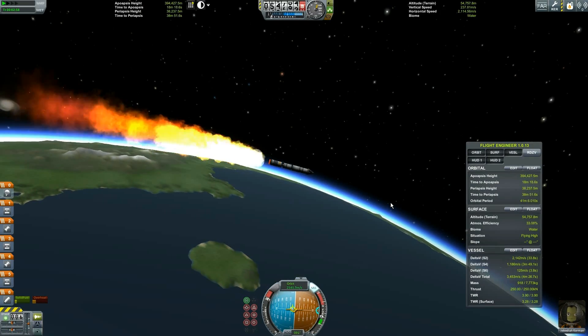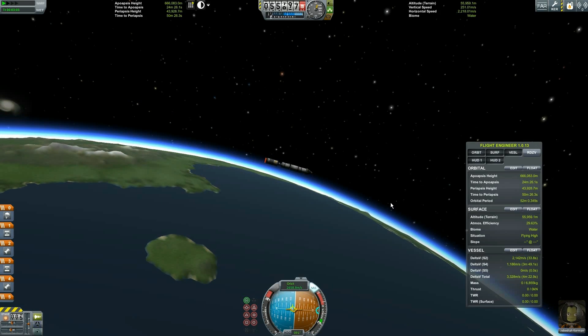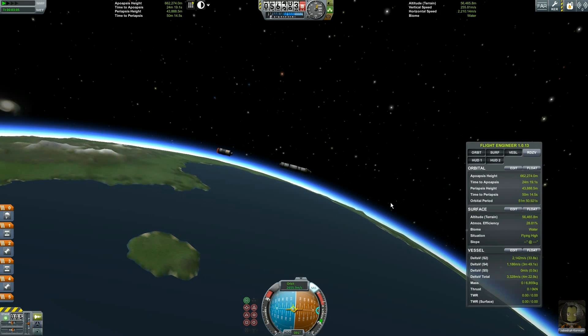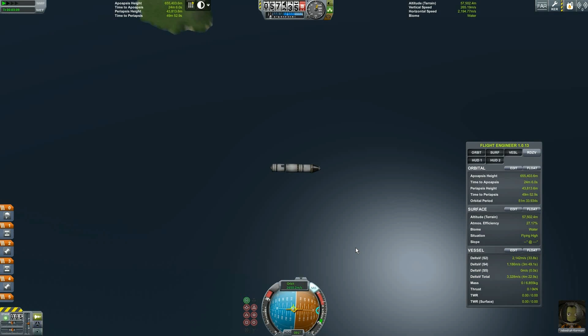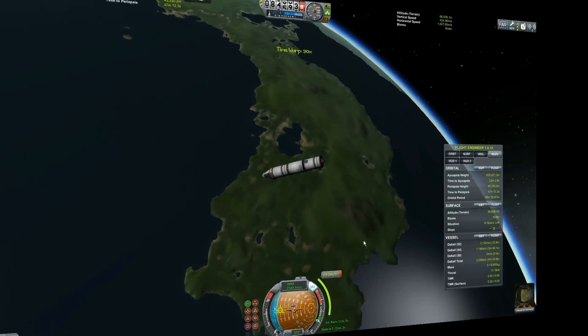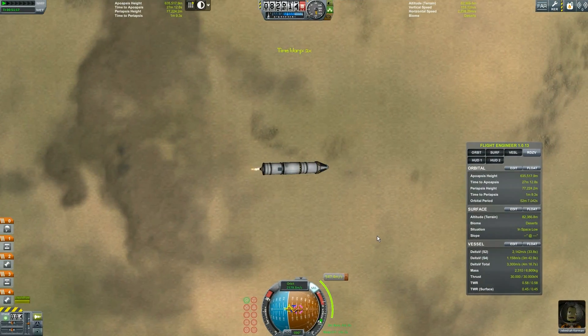Now, we said I should launch into low Kerbal orbit. But really, what is it — 400 by 70 is lowish Kerbal orbit. So I fast forward out to my apoapsis, do a tiny little circularization burn, and then I burn to Mun.